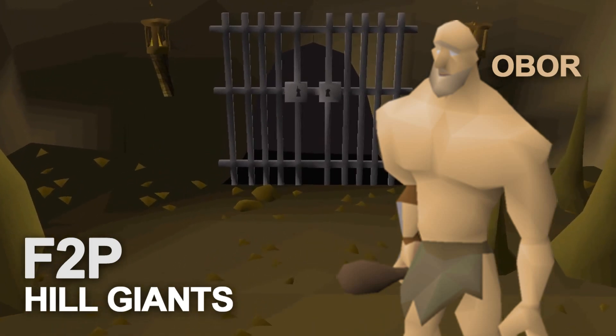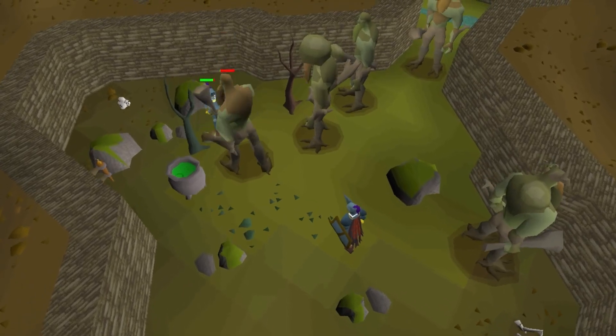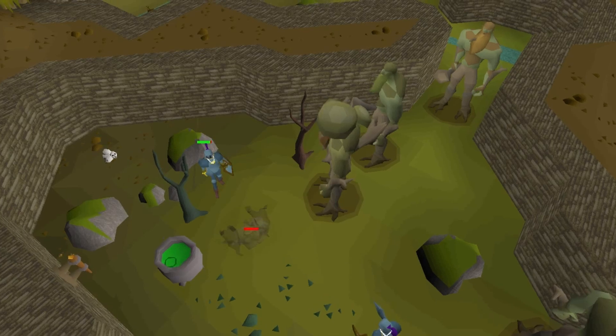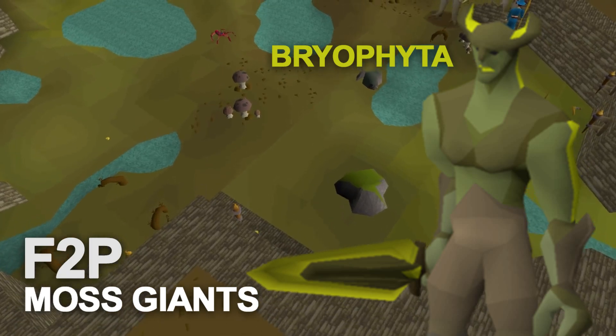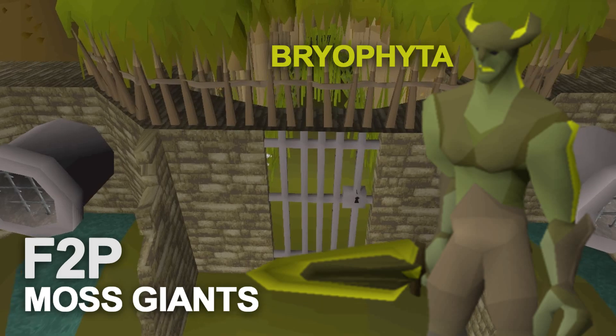Once you reach a higher combat level, you can attack moss giants in the Varrock sewers, and from moss giants you can get a mossy key to fight the moss giant boss Bryophyta — and surprisingly, this boss is easier than Obor. Both Obor and Bryophyta have very lucrative drops for low level accounts and give you a taste of what bossing is like in RuneScape.